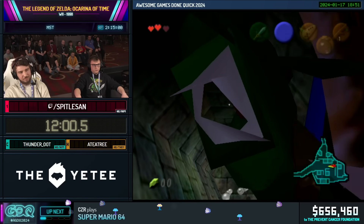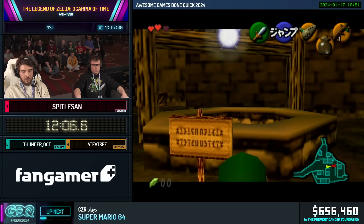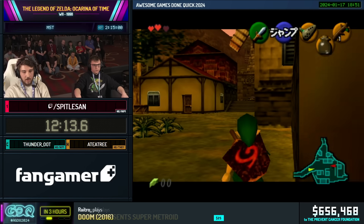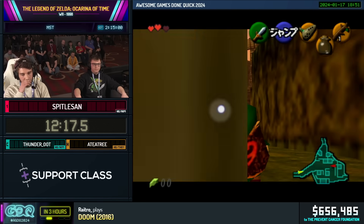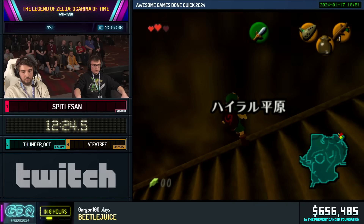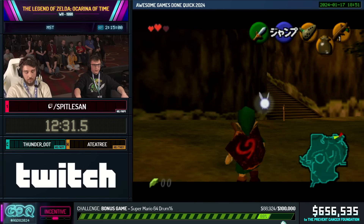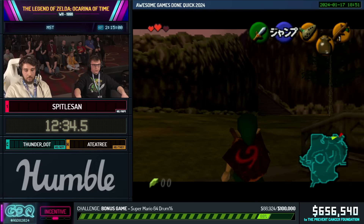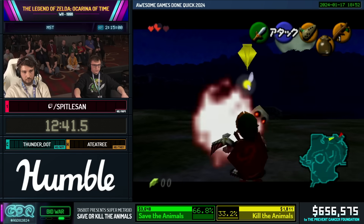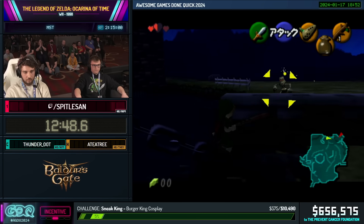Next we're going to do what you would also probably usually do in a casual playthrough, which is just go to the market. But this time we're not going to enter it at daytime — we're going to try to enter it at nighttime. It'll be important for Spittle to potentially not re-target so that he doesn't target one of the enemies that pops up when it becomes nighttime. He can get a good angle on the side of the bridge. He's going to take a little bit of damage here — that's important for the cutscene skip coming up later for Zelda's Lullaby.